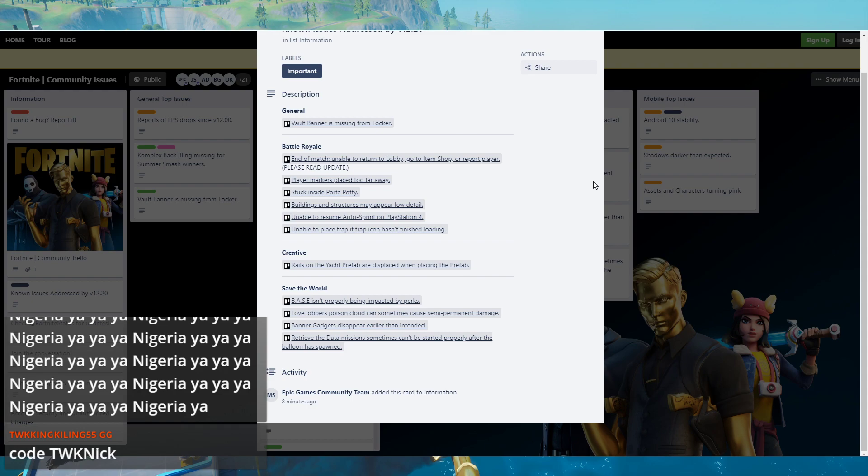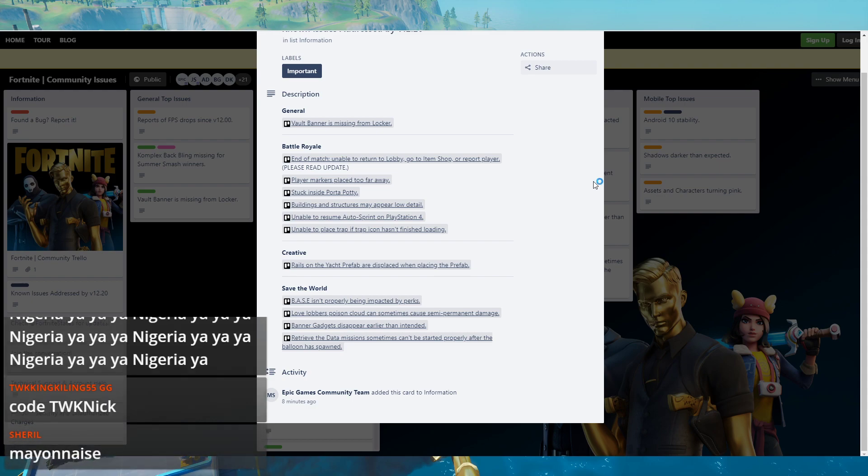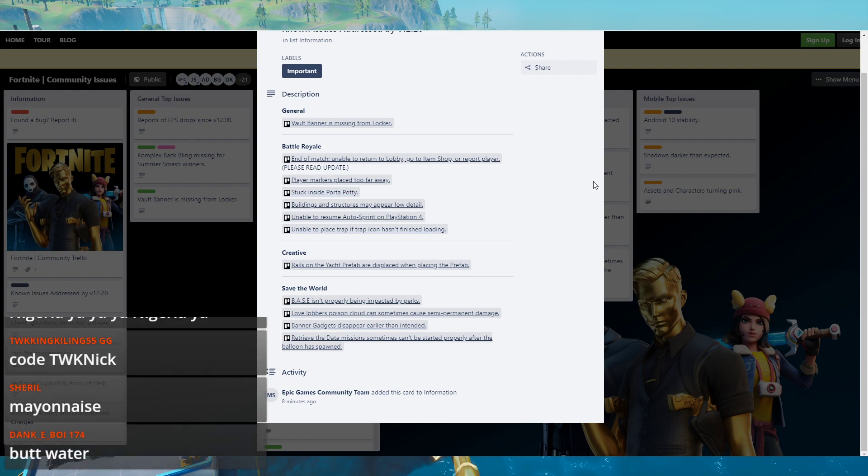There is one new bug — PSA: do not go into the Ghost versus Shadow menu on PC. You will get stuck in that menu and cannot get out unless you restart your game. Not sure if it is that way on any other platform, but on PC that is a bug that just came out. Let me know in the comments if it happens on console too.